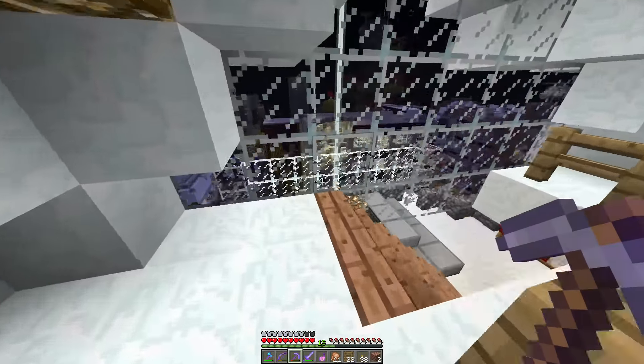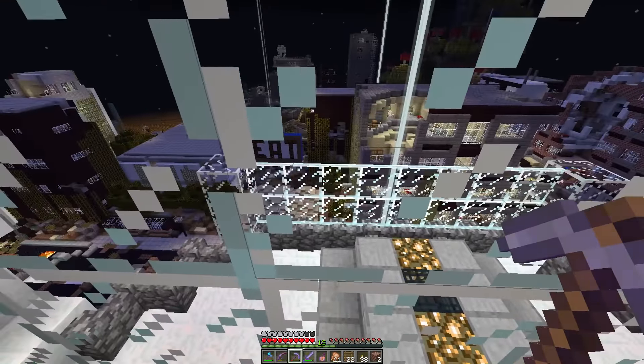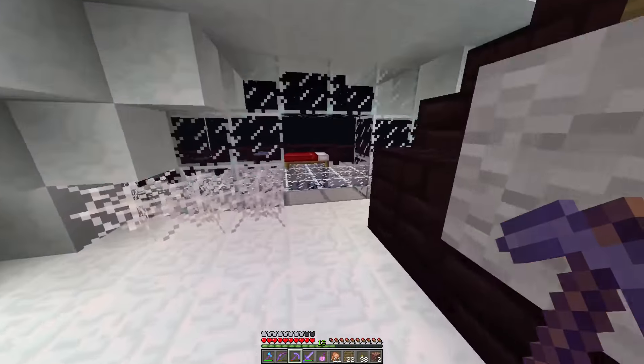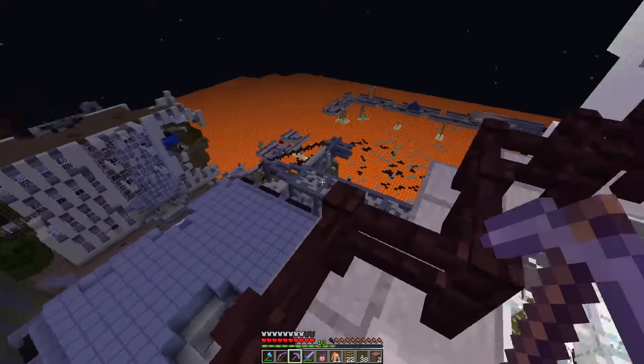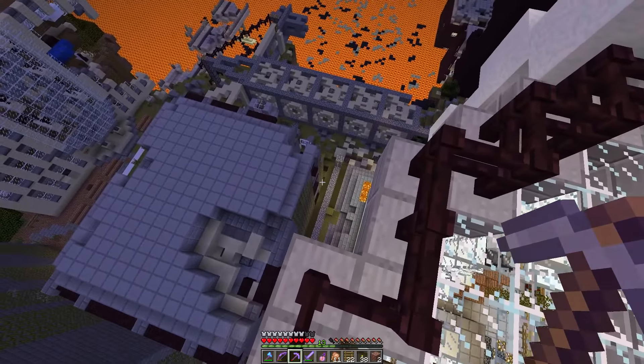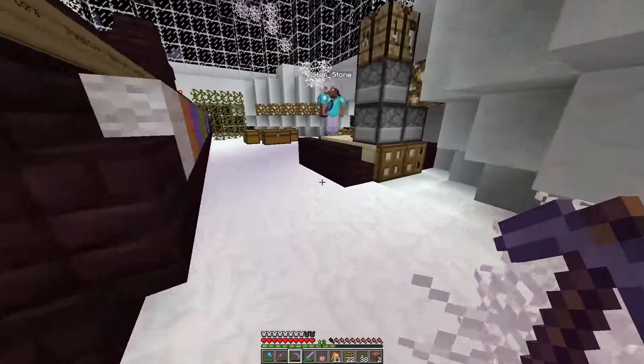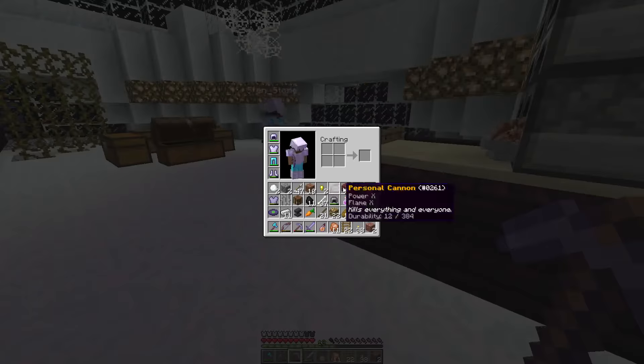We need to look for grass to see if we can make the pig farm. There's grass down there — oh no, it's just dirt. Maybe that's the troll — there's no grass on this island. Oh wait, there's grass down there. I think it's actually precisely a full set of diamond gear that we have right now.